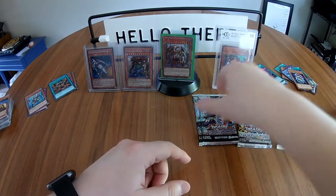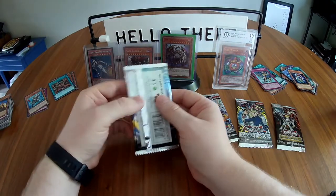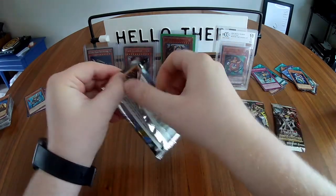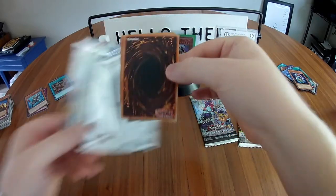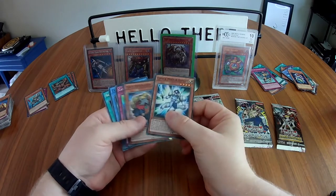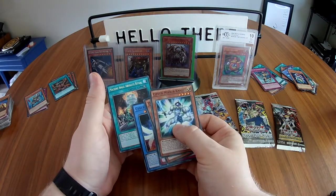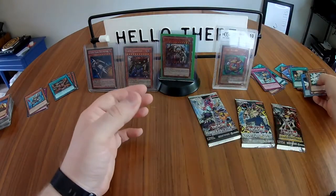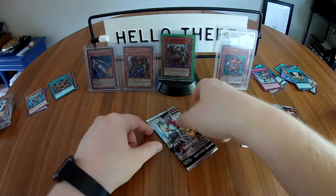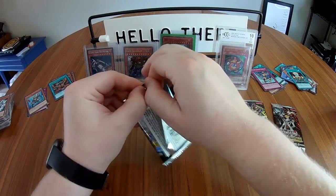Final Kaiba pack contents include: Z-Metal Tank, Cloning, Judge Man, Lord of D, and Peten the Dark Clown. So only one foil from those six character packs — Yugi and Kaiba weren't very kind to me. On to Duelist Pack: Dimensional Guardians — first edition, a set I know nothing about, so this is going to be a crap shoot. Contents: Cypher Mirror Knight, Dark Resonator, Cypher Spectrum, Cyber Angel Brash, and Machine Angel Absolute Ritual.